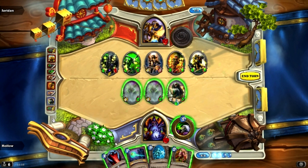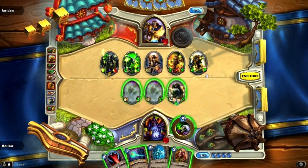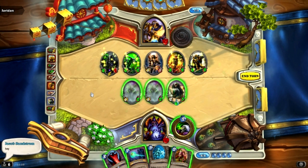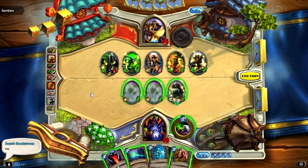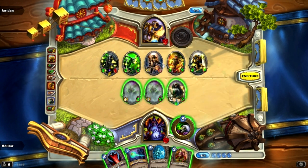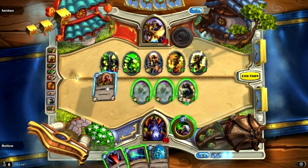We have an interesting turn. The obvious play was to throw down the Geomancer, do a 2-damage Mortal Coil, draw a card, and be left with 1 mana. But if we use this to kill the 3-health minion — it dies to either that or that — then play Geomancer with Mortal Coil, trade with the Imp, it dies, 2 for free. Then he has to trade with those, getting 3 cards for 1, which is insane.